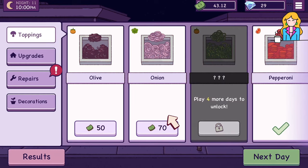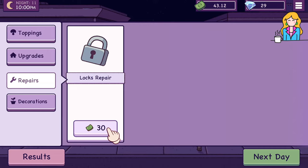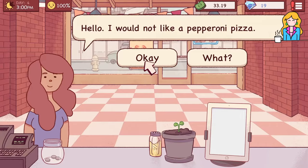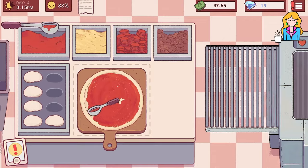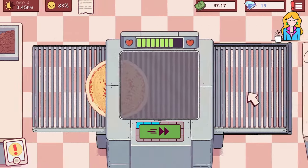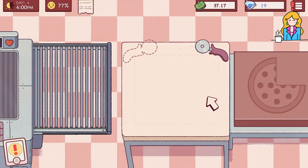I like the slow progression to unlock different upgrades. As you progress you'll be able to buy new ingredients, upgrade your appliances and unlock other perks to make better pizzas more quickly. Using ingredients is what costs you money in Good Pizza, Great Pizza, so be careful to create the correct pizzas and not waste ingredients.